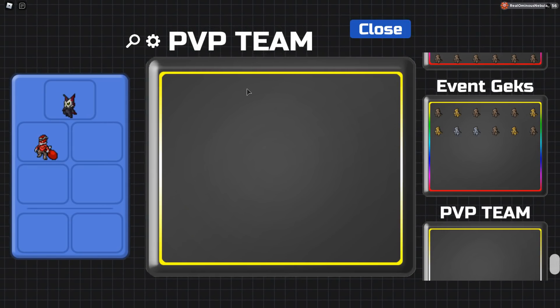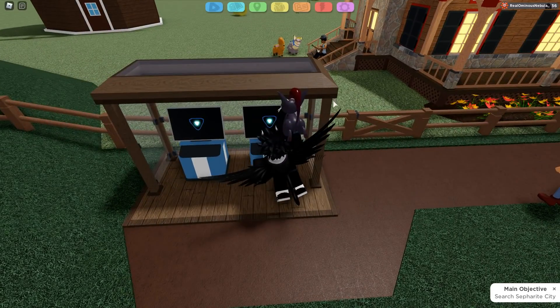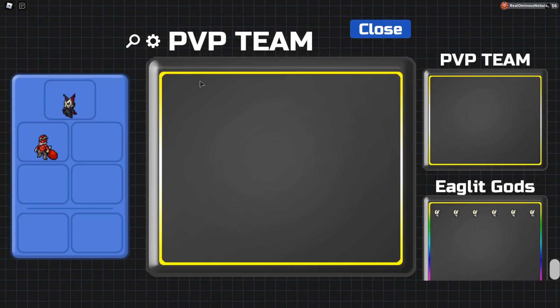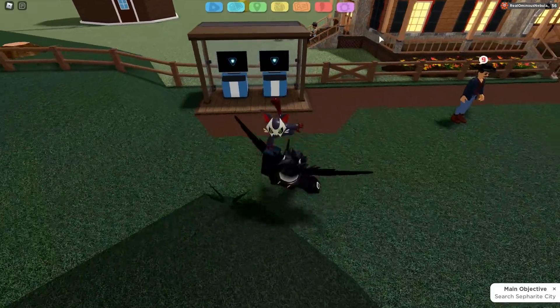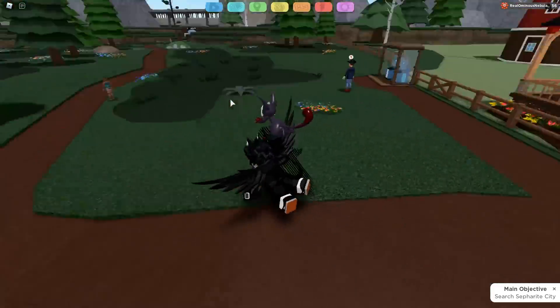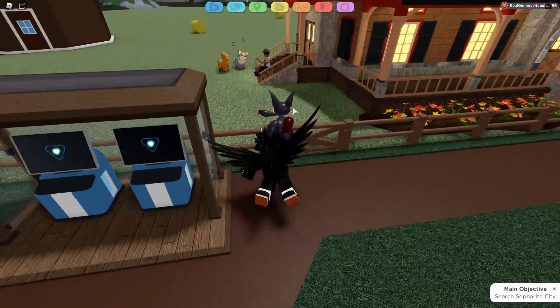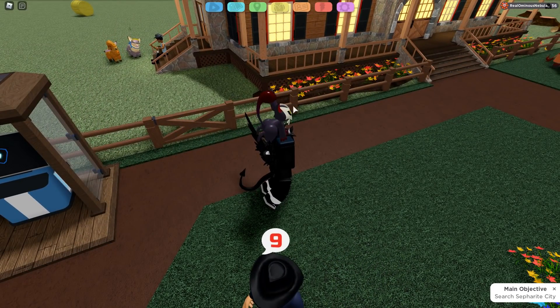Have that box selected and keep it ready — just click on it and close out so that whenever you catch a new lumens and your party is full, it automatically goes to that box. Also make sure all your lumens are level 40, trained, and have all their moves done before the update drops.